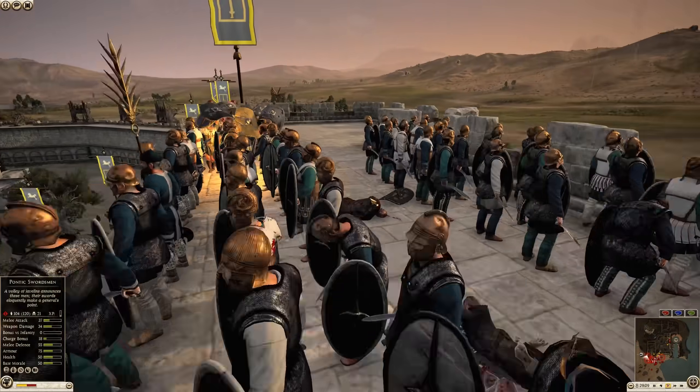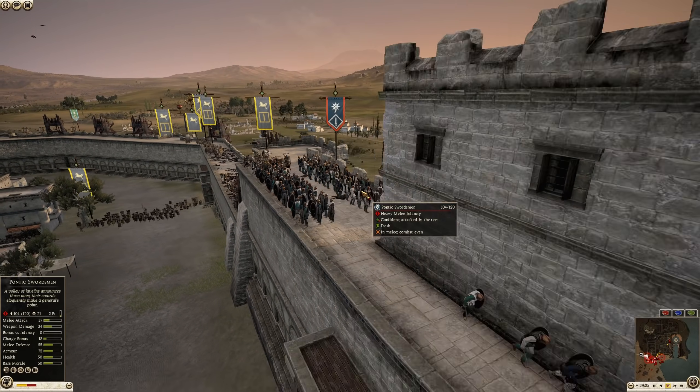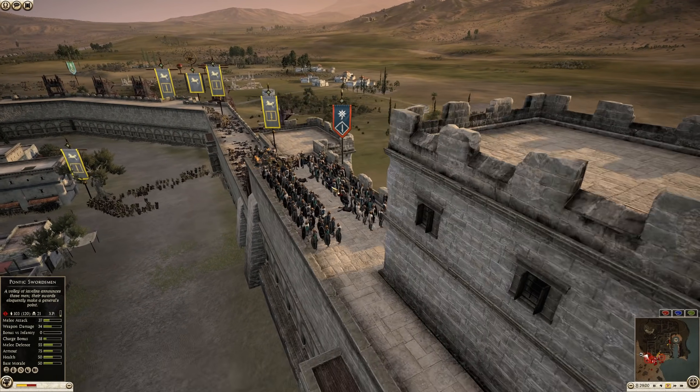Pontus over here is still holding this upper wall with one unit of infantry. This is actually a pretty good play because they're going to have the arrow towers here supporting them, putting down suppressing fire and getting good kills with fire arrows.